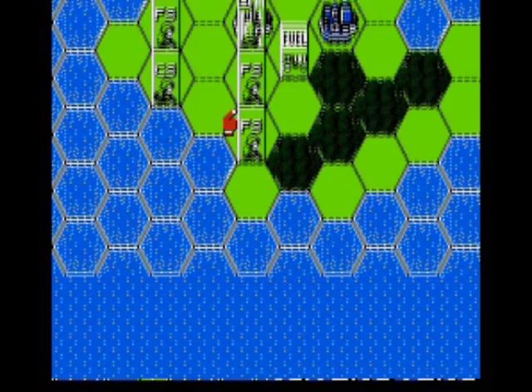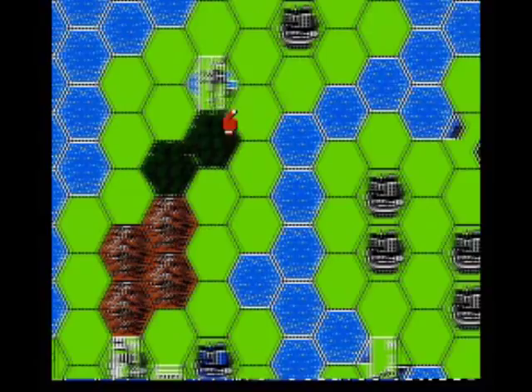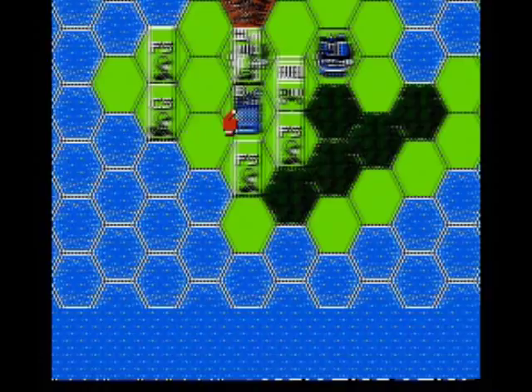When you construct things — I didn't mention this — you don't spend your fame points. You just have to have a minimum amount of them when you go to build something. I'm going to first move this infantry off of the factory so I can build something, and put him in the forest. Forest is another good defensive spot.